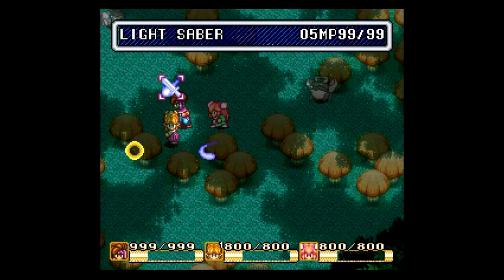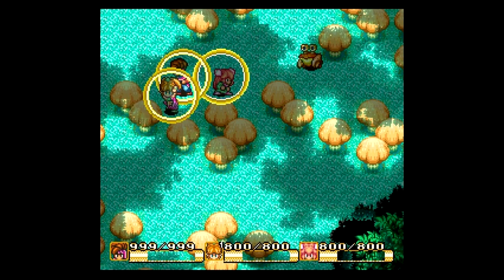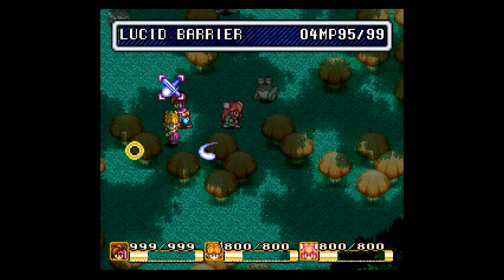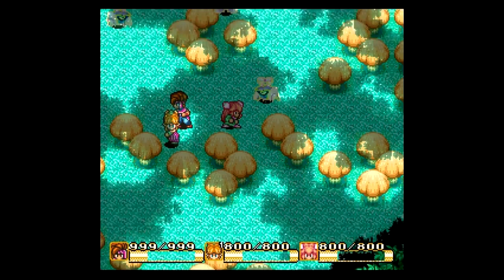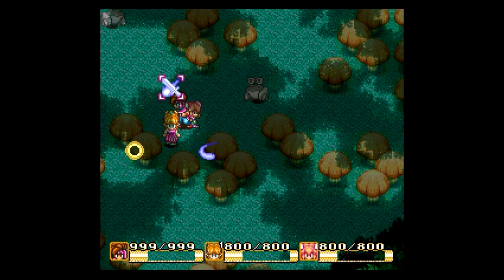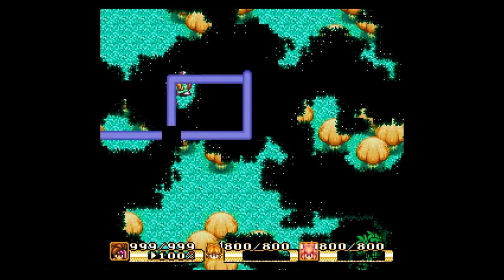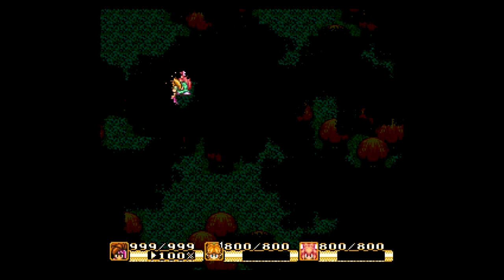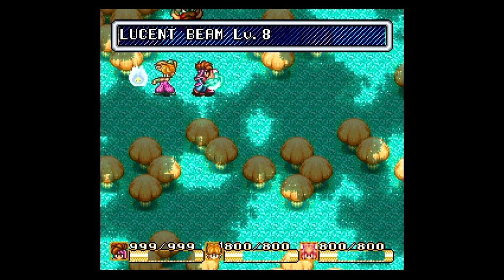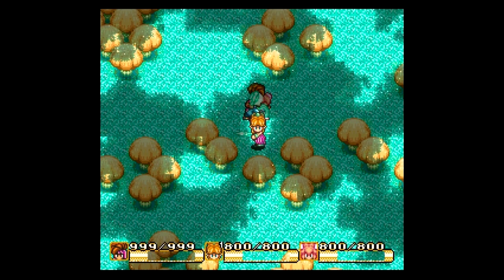Now it's time for Lumina's Magic. First we have Lucid Barrier, which protects you from physical attacks, as you saw when it got used against me. It's very limited, though, so I'm not a big fan of it. We also have Lightsaber, which increases weapon's power and gives the wielder the power of light. And finally we have Lucent Beam — use that right on the steam crab. It does almost max damage. Very close, though. Very nice.